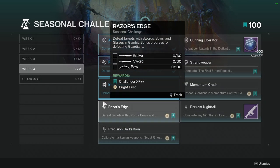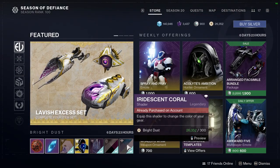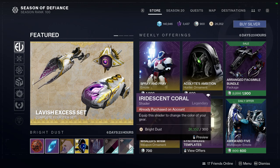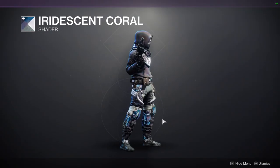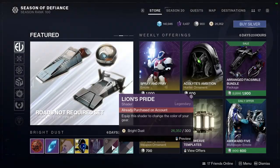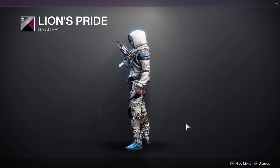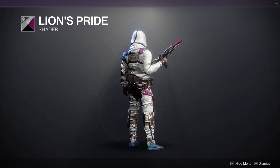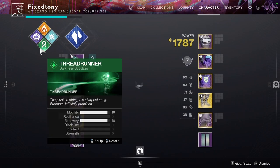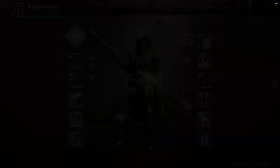That's pretty much it for week four — nothing too crazy. For Eververse it's a little wild because there's a shader I was really hoping to get. Iridescent Coral is not the one I was thinking of, but it's a cool shader with a really cool effect on armor as you guys can see. We also have Lion's Pride, which is from Season of the Lost if I remember correctly — it's a pretty cool shader. Let me change my armor real quick so you guys can see it with plate armor.